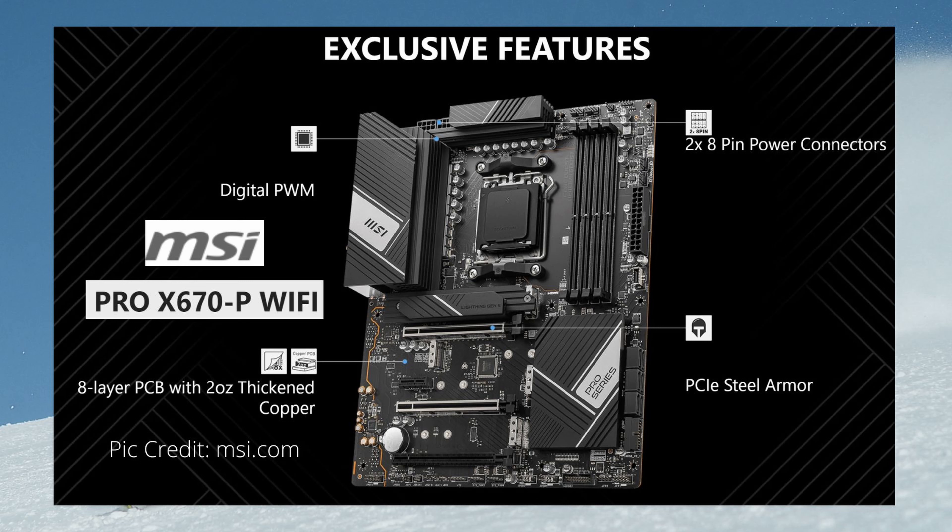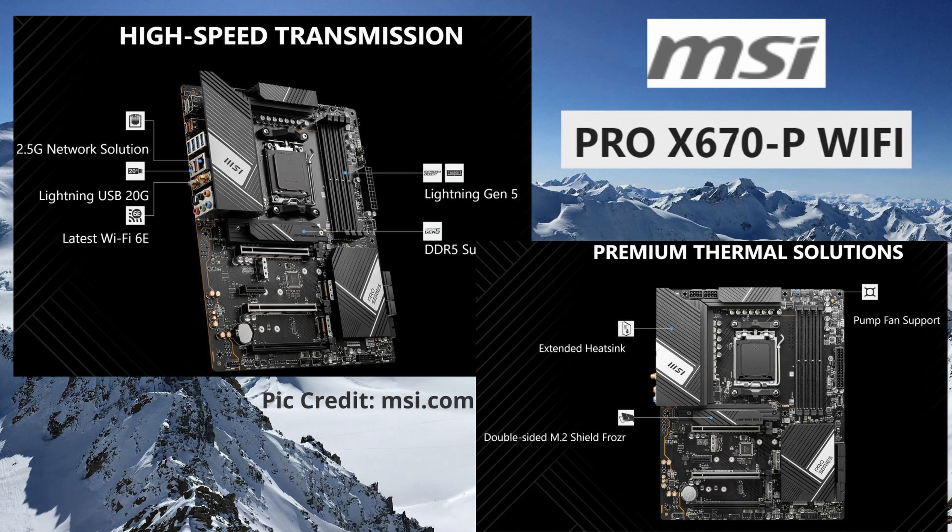The MSI Pro X670P Wi-Fi has DDR5 with four DIMM slots, one M.2 Gen 5 slot, three Gen 4 slots, and six SATA ports. There's one USB 3.2 Gen 2x2 at 20 Gbps Type-C, four USB 3.2 Gen 2 at 10 Gbps — two Type-A plus Type-C — eight USB 3.2 Gen 1 at 5 Gbps Type-A, and four USB 2.0. It also features 2.5 Gigabit LAN, Bluetooth 5.2, Wi-Fi 6E, and eight-channel 7.1 HD audio with audio boost.